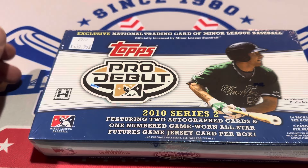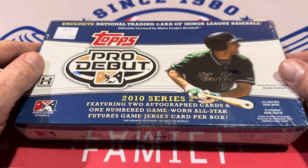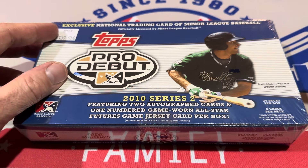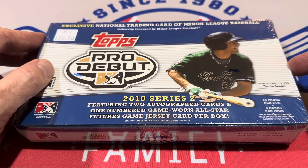The cheapest one I could find on eBay right now is $180 — probably almost $200 after tax and shipping are added together. Dustin Ackley is the cover boy of the box. He was a former first round pick; I think he went number two overall.